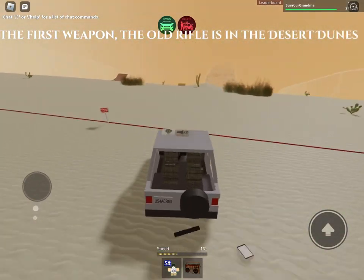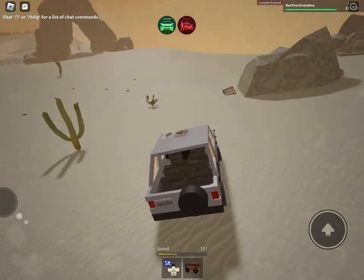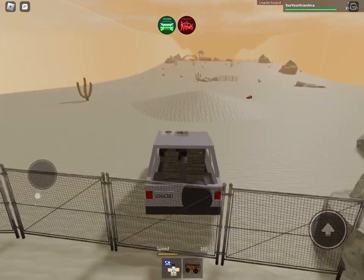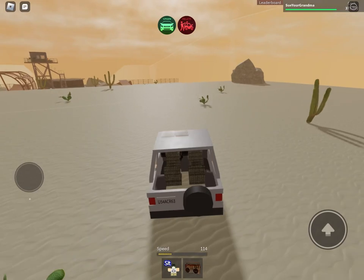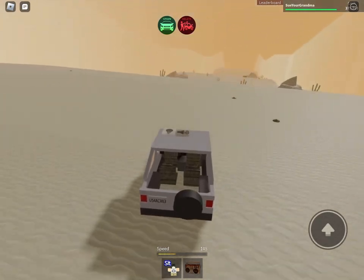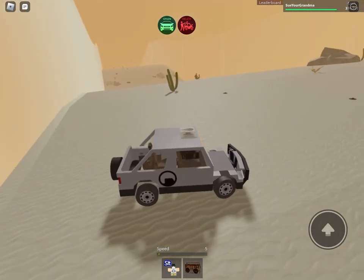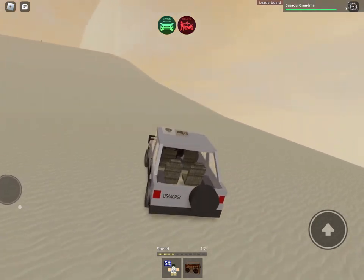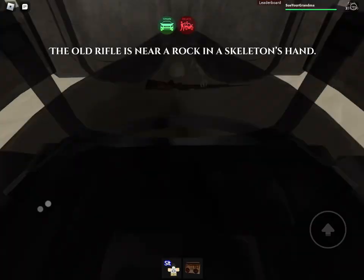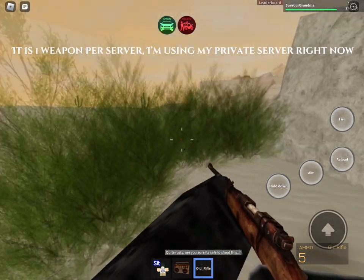The first weapon, the old rifle, is in the Desert Dunes. The old rifle is near a rock in a skeleton's hand. It is one weapon per server — I am using my private server right now.